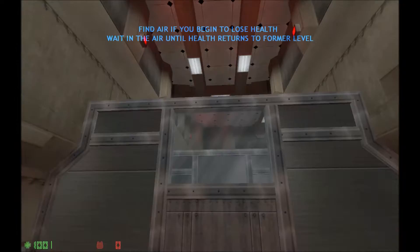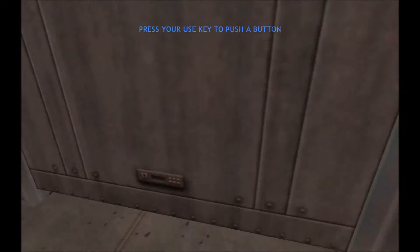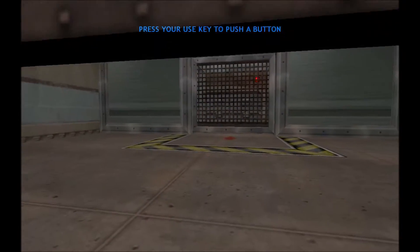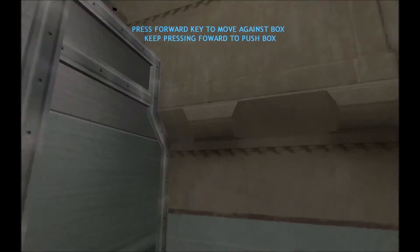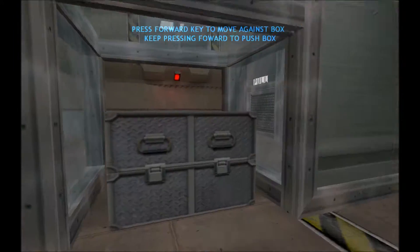If you need to surface for air, an oxygen icon will light up on your display. While walking up to the floor, looking at it, press to proceed. You'll need to push that box through the corridor. Pushing is easy — move forward against the box to push it out of your way.